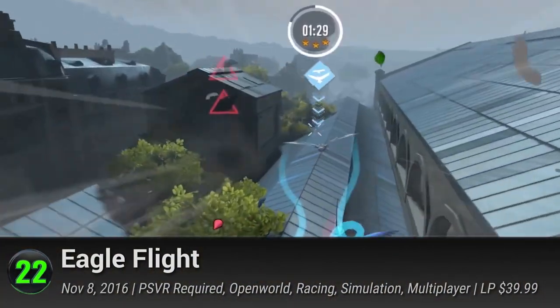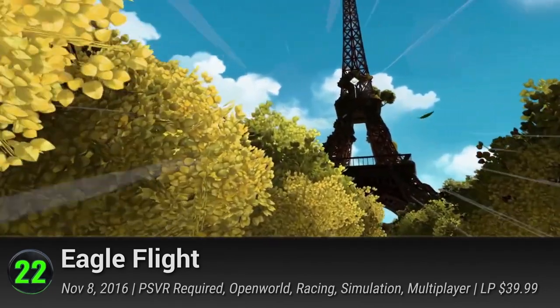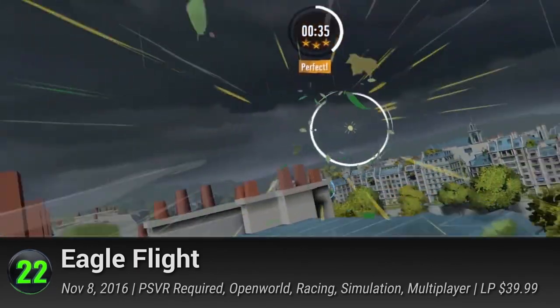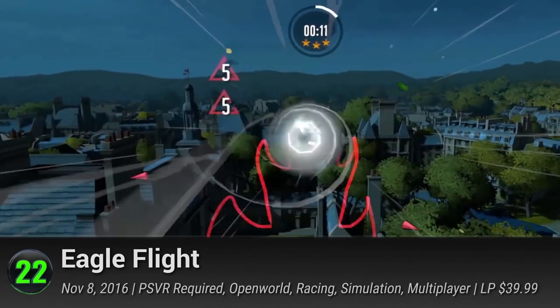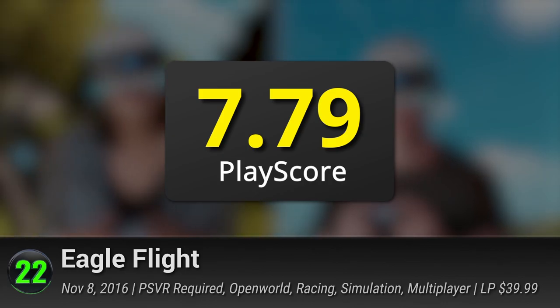Number 22: Eagle Flight. Similar to How We Soar, this is Ubisoft's take on the virtual reality system in the form of a majestic eagle. Soar around the skies of Paris and use this newly acquired freedom to fly like never before. Find out the real story behind this mysterious post-apocalyptic Earth. It has a PlayScore of 7.79.